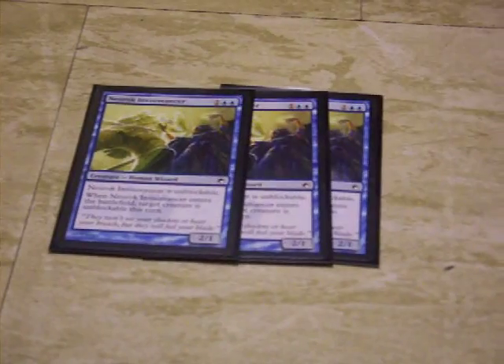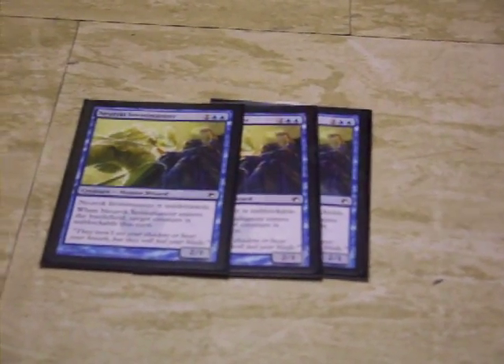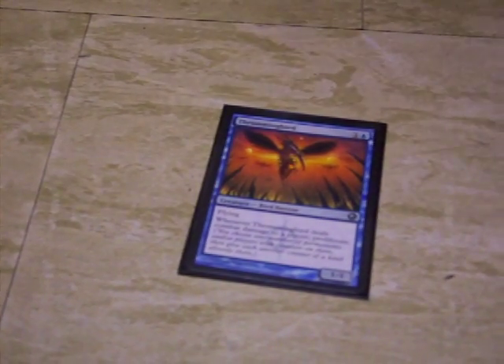We have three Invisimancers — these guys make creatures unblockable, and he himself is unblockable, so he's really good, especially in this kind of deck. A Thundering Bird, which has Flying and it has Proliferate — which gives an extra counter for anything that has a counter. So it'll up Poison Counters and stuff like that.